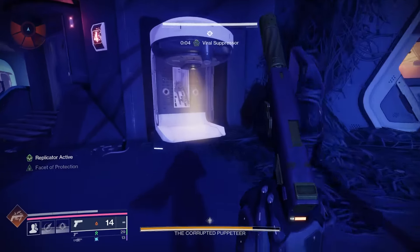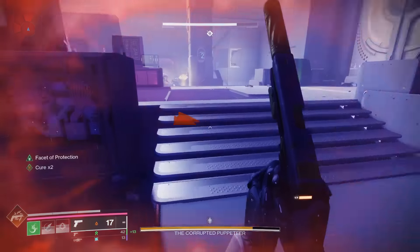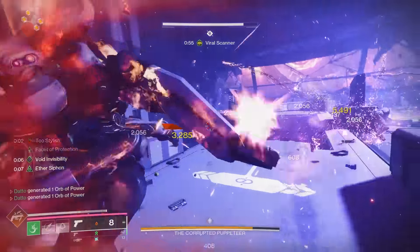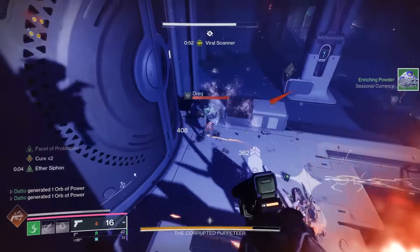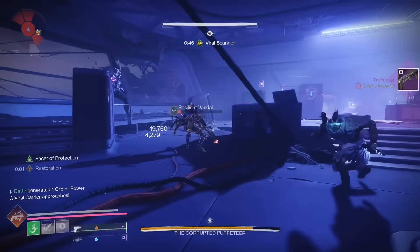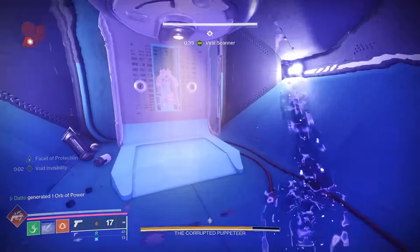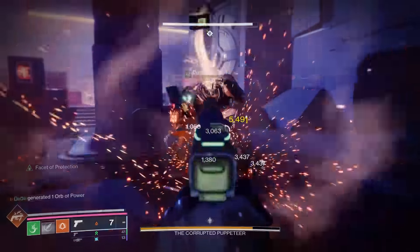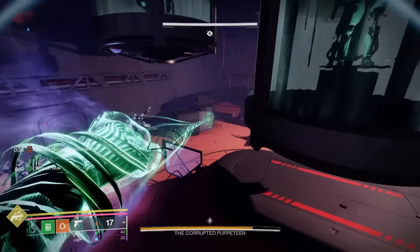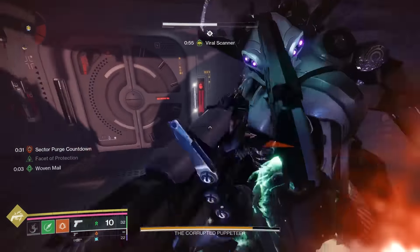Number 2: shotgun vandals hurt really bad and should be somewhat of a priority to kill. Remember, you've got unlimited time here — if you feel like there's a lot of stuff shooting at you, take some time to clear some enemies. Number 3: don't be afraid to double-check which number panel you need to shoot if you forgot. You have come this far, do not die because you couldn't remember if it was 2 or 3. Number 4: buff deposit consistency is important. If you dunk the buffs into different spots every time, you're going to be confused when you enter one of the 2 nuke rooms. By putting the buffs in the same spots every time, you will know where to go and what to expect.